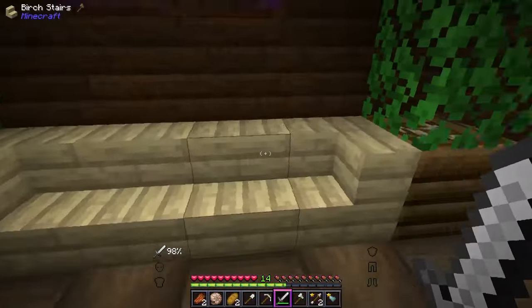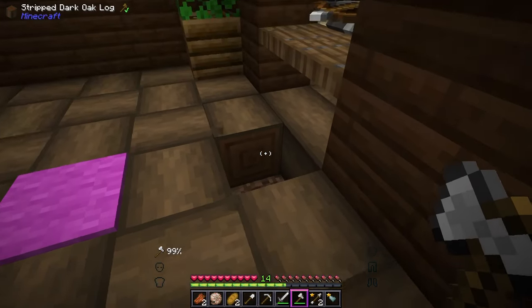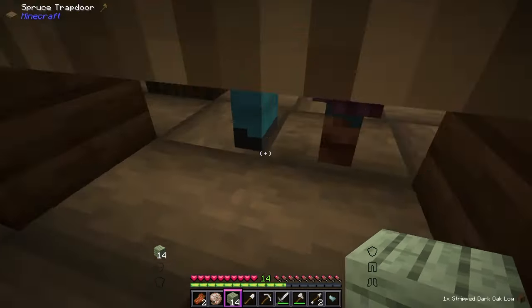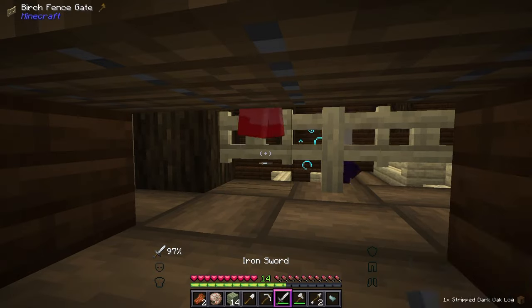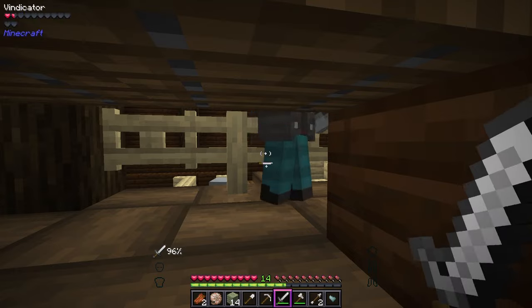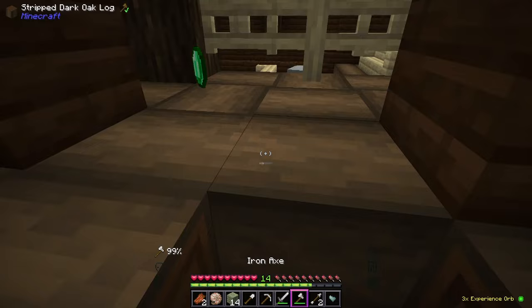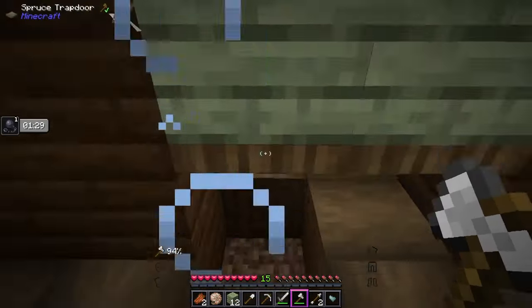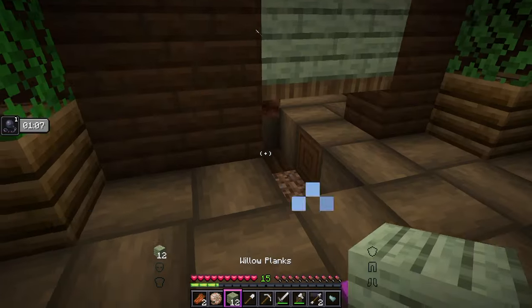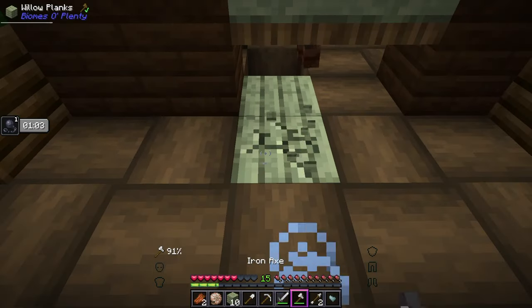This is actually pretty nice that they've got them sectioned off, and I happen to have a plan. I'm thinking if we just kind of block them off and go low, we can do it almost like a mob grinder, and just take care of them safely from down below here. Come on, there we go. Yeah, we can do this. What the heck was that?